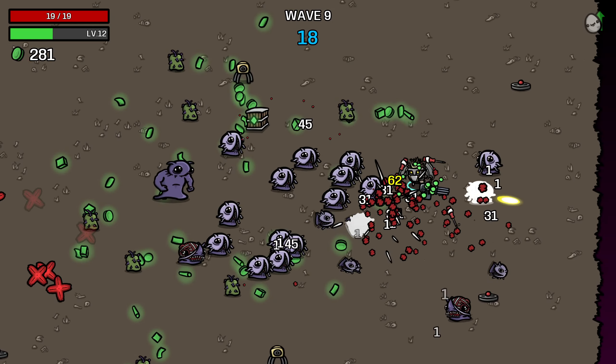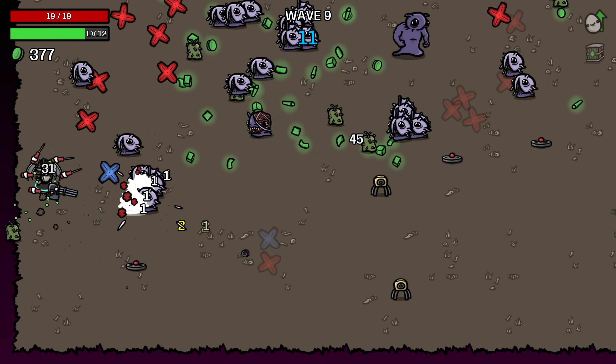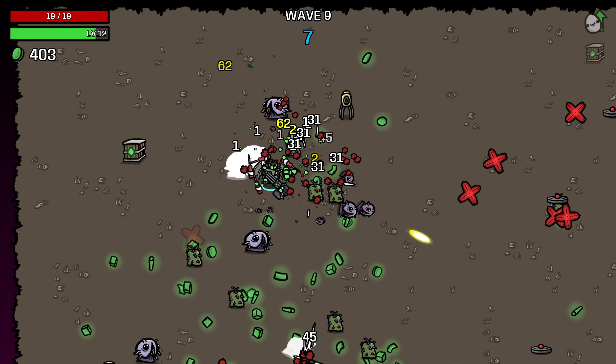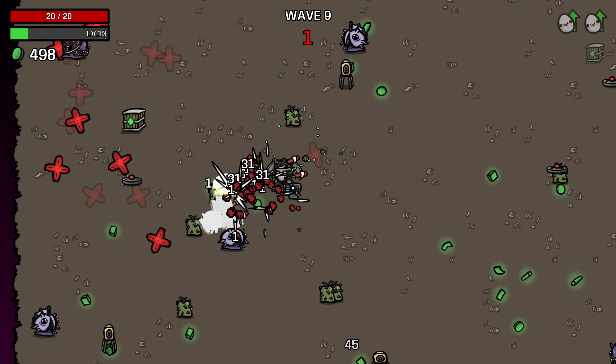It really hurts to leave Blindfold and the gambling token behind — there were two very good items — but we have to find max HP. 19 max HP is just a disaster. If I find a Ghost Scepter I'll just take it.